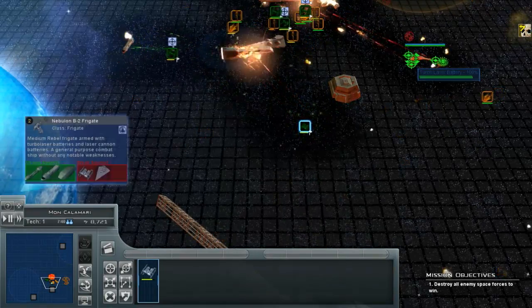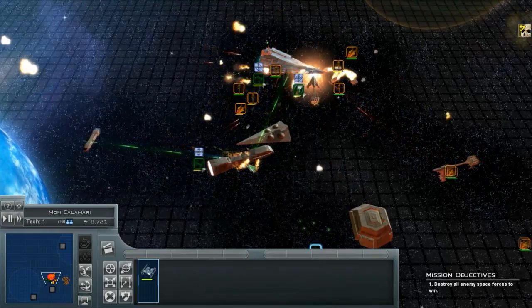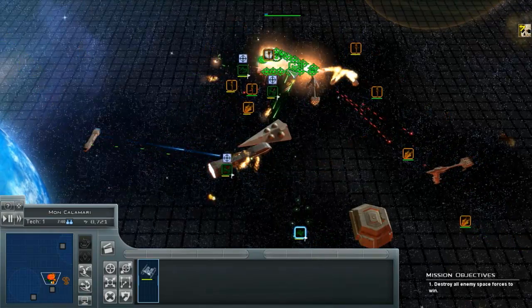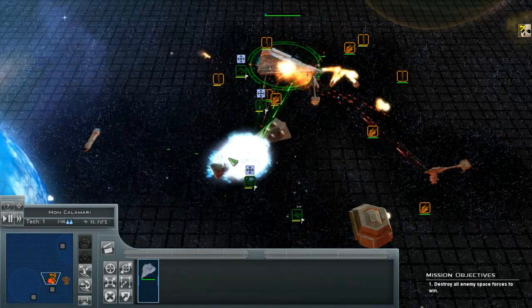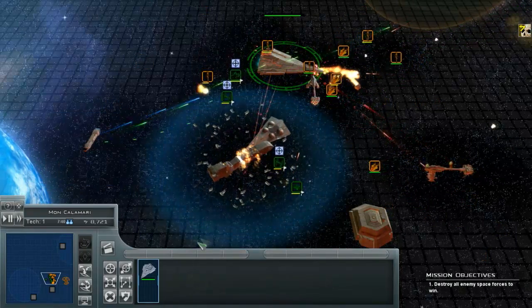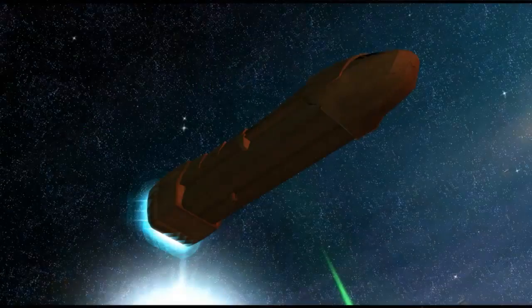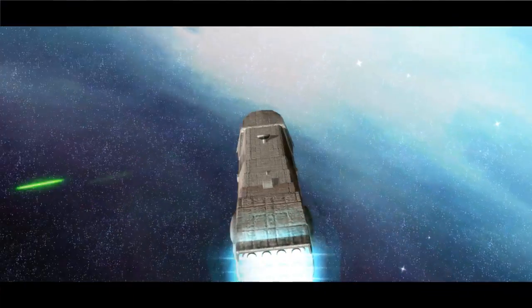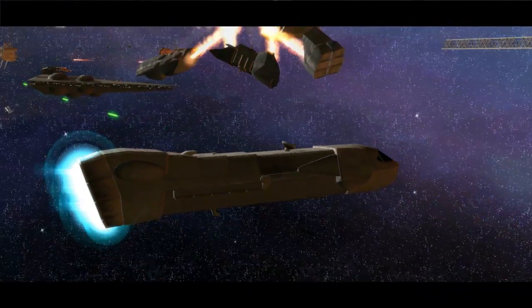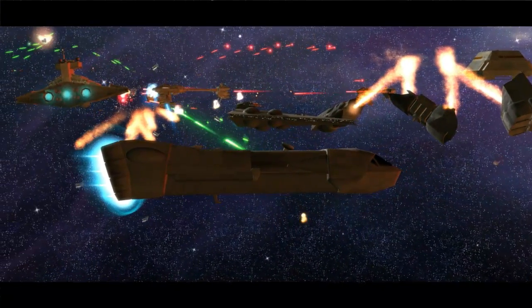Thrawn's Revenge is a large scale mod for Empire at War: Forces of Corruption. It includes the events of the Great Civil War after Palpatine's death at Endor, up until the signing of the Pellaeon-Gavrisom Treaty. This new update, called Imperial Civil War, features brand new units, graphical enhancements, 8 new Galactic Conquest maps, 20 new Skirmish maps and a whole lot more.